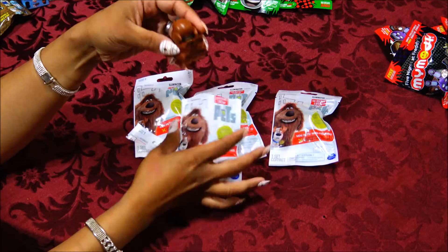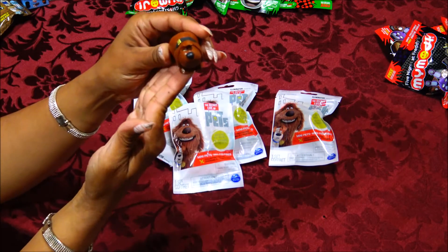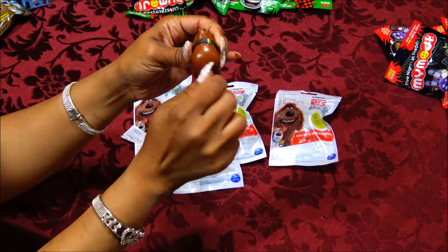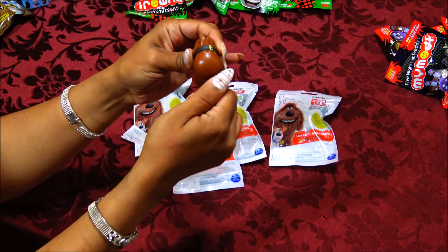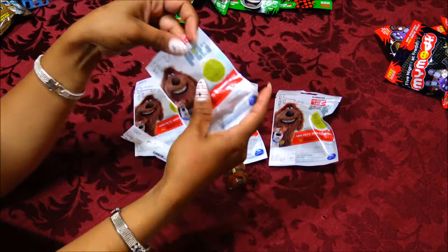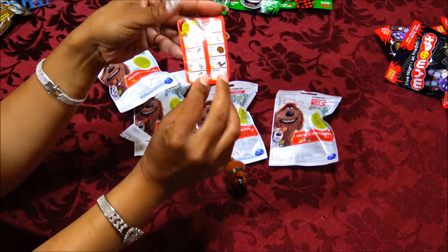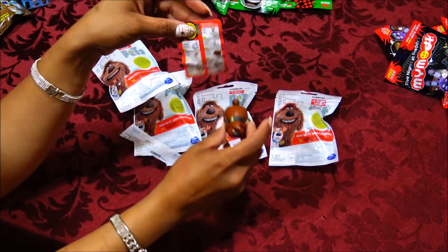Our first character is awesome. Great attention to detail. The tail does move just slightly. In this pack it does contain a booklet, The Secret Life of Pets, and we immediately get Duke.